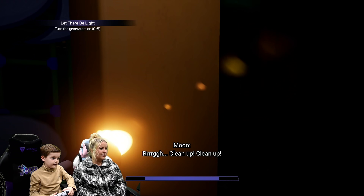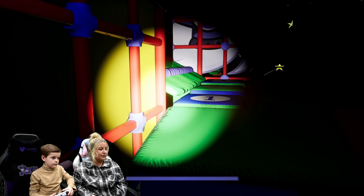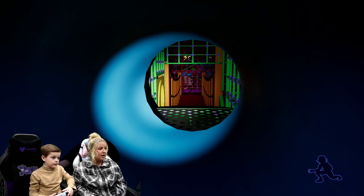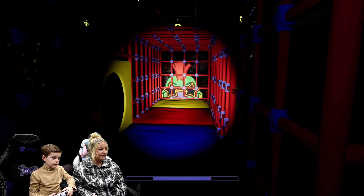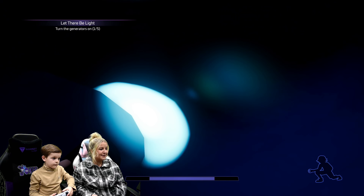Now we need to turn on the generator. Cause a distraction. I think I've got a little trick, Freddie. We need to find the wires, which obviously lead to the generator, which then leads to the lights. So focusing on where the wires are is important, because that is where the generators are going to be. Look, there's a wire there. Head across the red bridge. There's the wire. First generator is on!